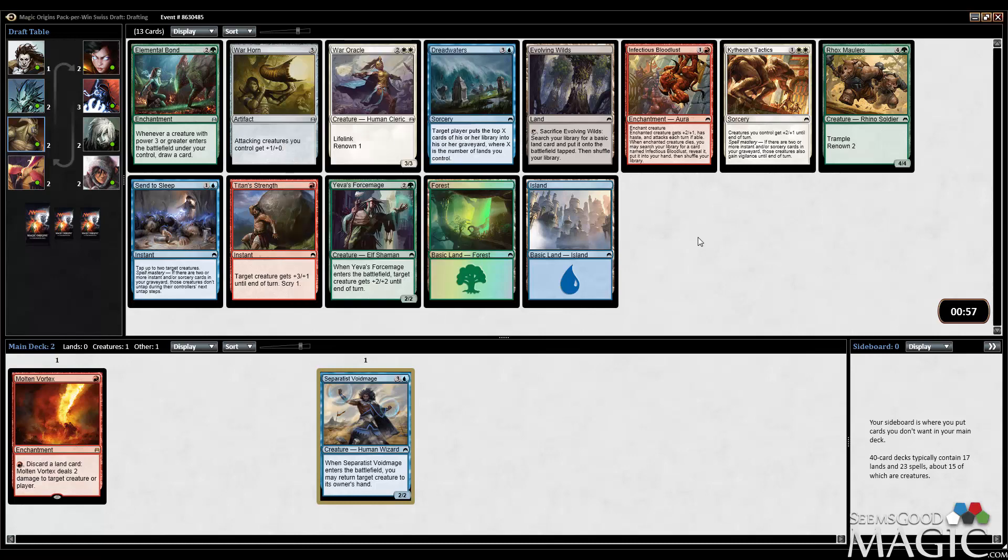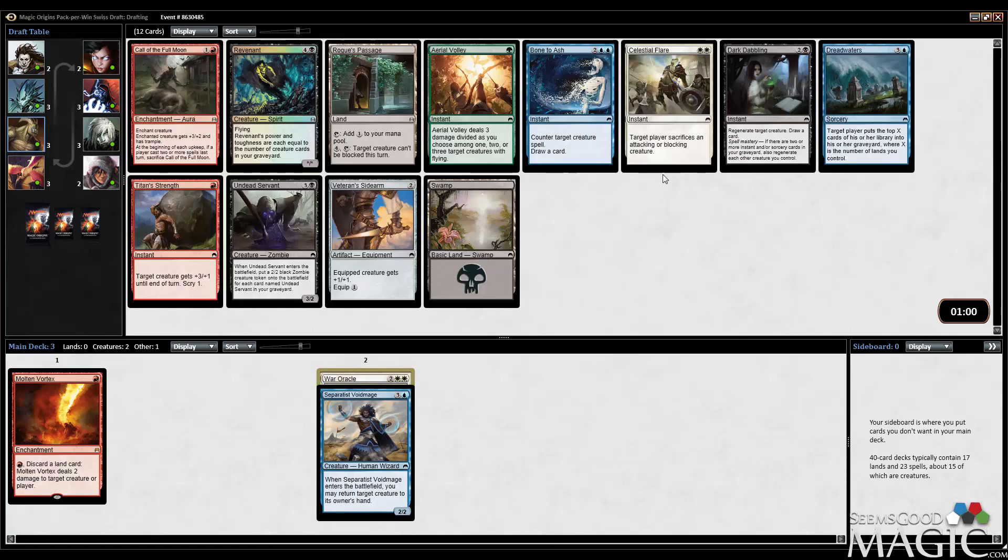Pass to Wartworkle. That's pretty interesting. There's Titan Strength in red. I do think Wartworkle is definitely stronger, and nothing else really comes close. I guess we'll take the Wartworkle. Taking a third color is not ideal here, but what do you want me to say? We got past one.